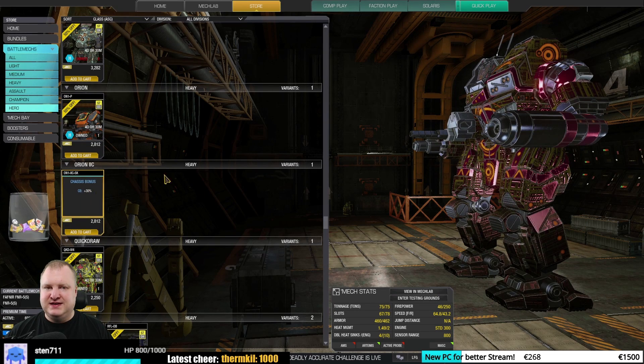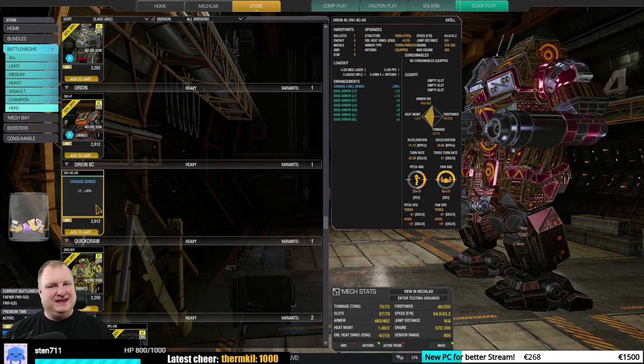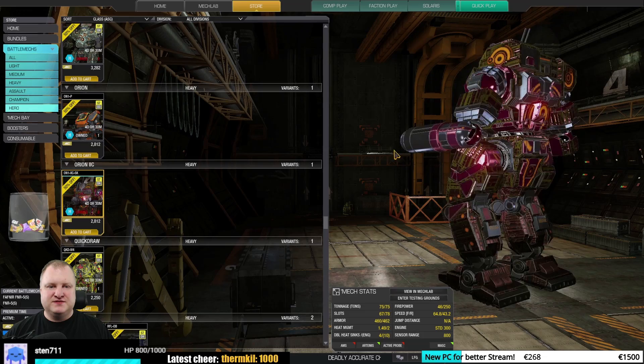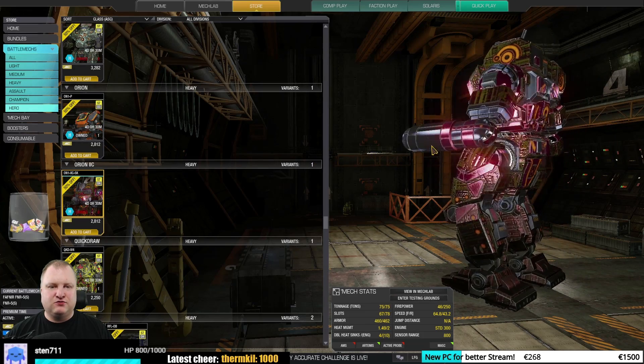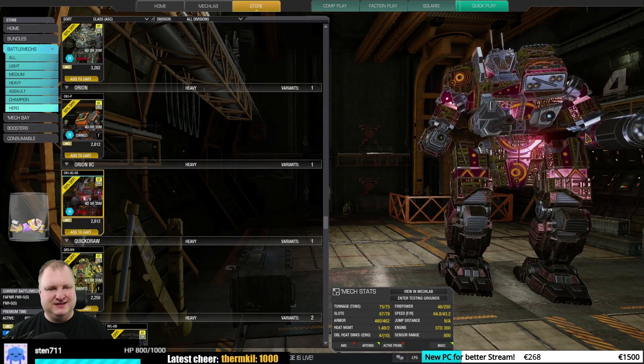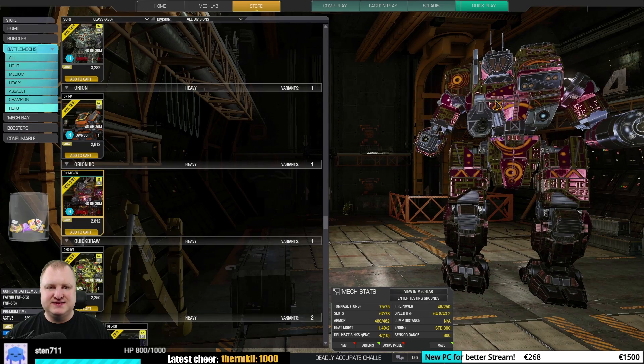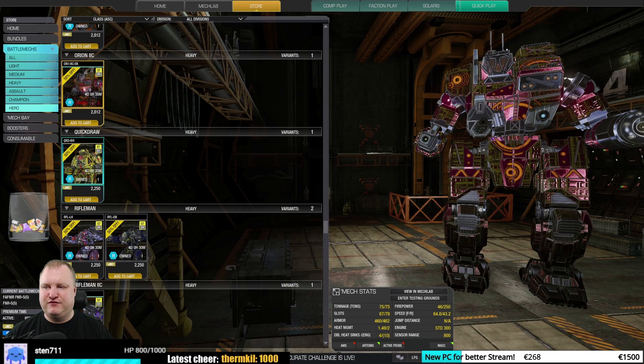The Orion 2C Skull — honestly, I think that's the weakest model out there for the Orion 2Cs. I'm not a huge fan. It has a beautiful paint job but that's about it. If you want to get it for style and you're in love with Orion 2Cs, get it. If not, stay away.